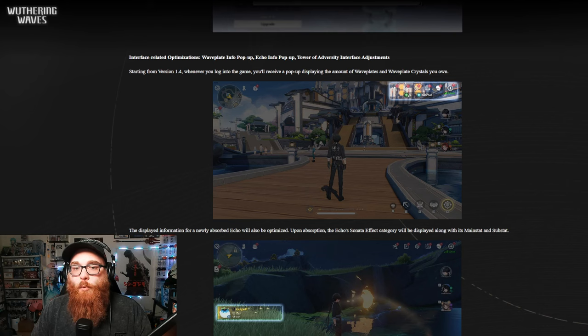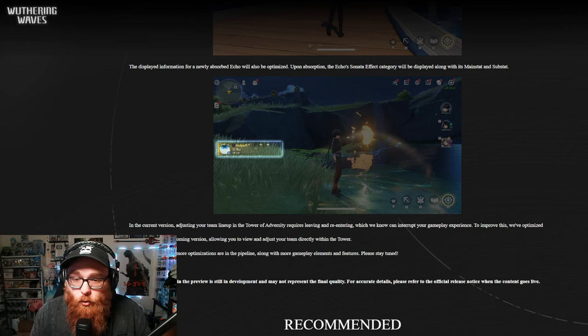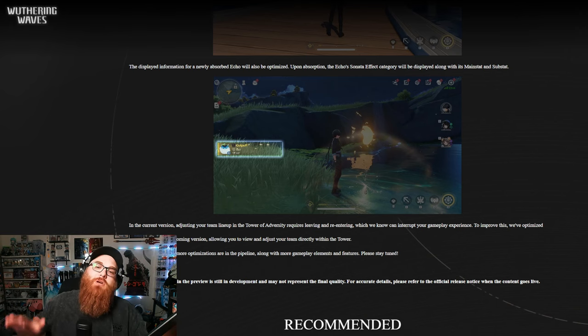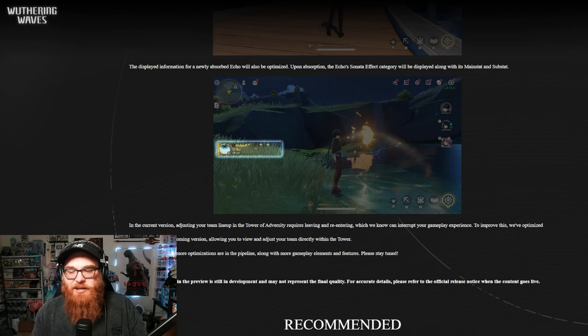Interface-related optimizations: wave plate info pop-up, echo info pop-up, and tower of adversity interface adjustment. Starting in version 1.4, whenever you log into the game, you'll receive a pop-up displaying the amount of wave plates and wave plate crystals you own. That's pretty cool because sometimes I don't know how many wave plates I have. The displayed information for newly absorbed echoes will also be optimized upon absorption — the echo Sonata effect category will be displayed along with the main stat and sub stat. Thank you. That is huge. You can tell that's a Glacius set main stat defense right away. This is absolutely awesome and this needed to happen — it makes my echo grinding that much better. So thank you, Kuro Games.